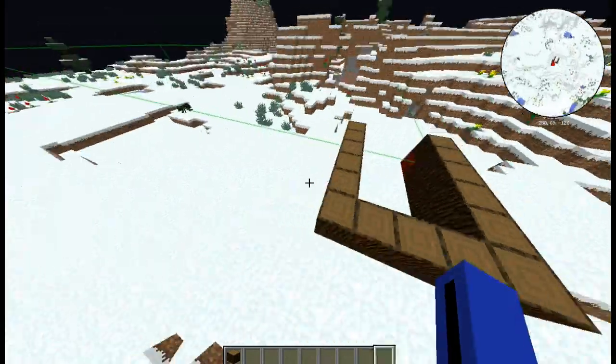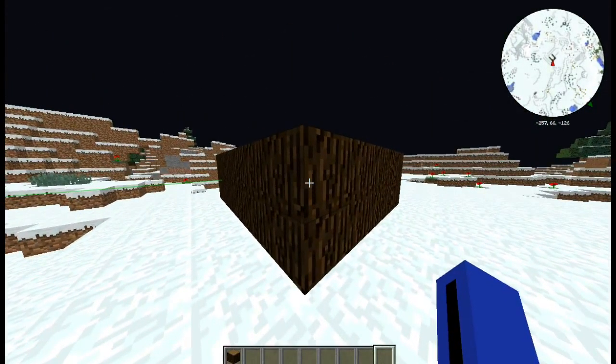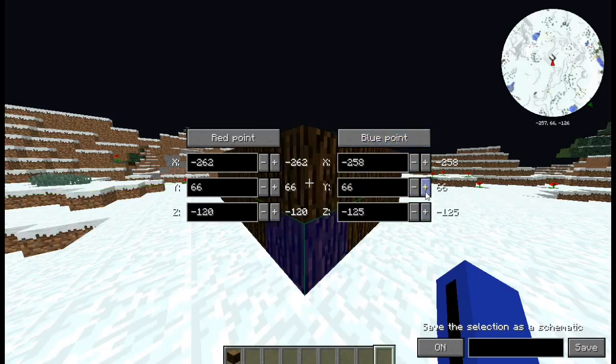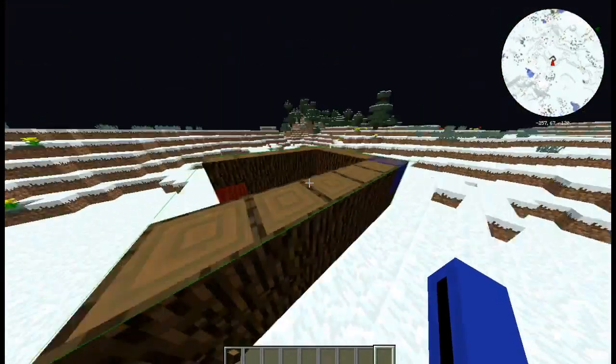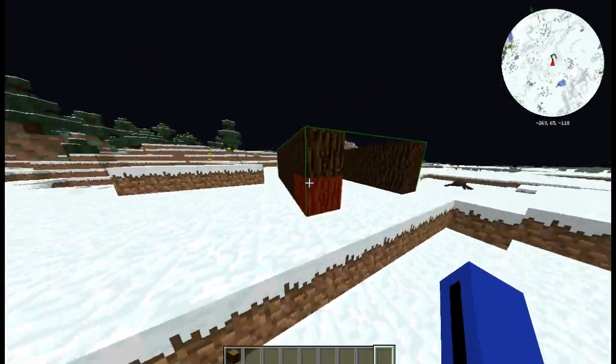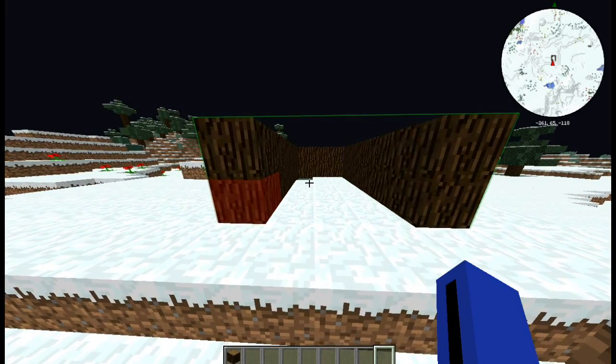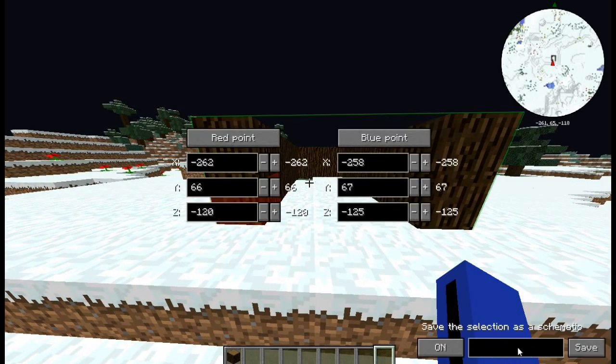Now let's come to the other side. Remember, you need to have the height set as well. So we're going to set our blue waypoint, bring up one, and there you have it. You can see this little square encircling it. Now, you can also press Multiply any time to bring this up. Then just save the selection as whatever you want — I'll simply call mine Test. Save.